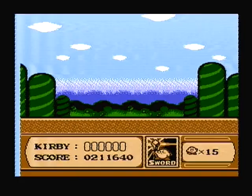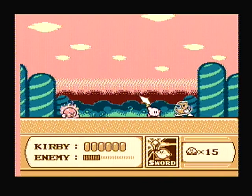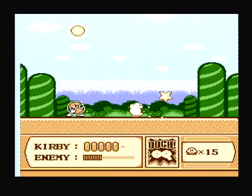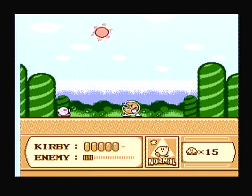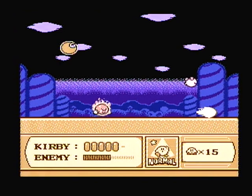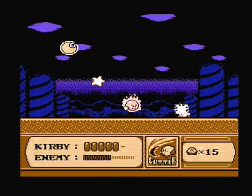This is an interesting boss — there's actually two bosses in one, and they only have half health each. What you're supposed to do is grab the things that come off the sun or the moon. So if I was to eat something the moon drops, it would give me the Cutter. If I was to eat something the sun makes, it would give me Fireball. I think Fireball would be better for this boss.